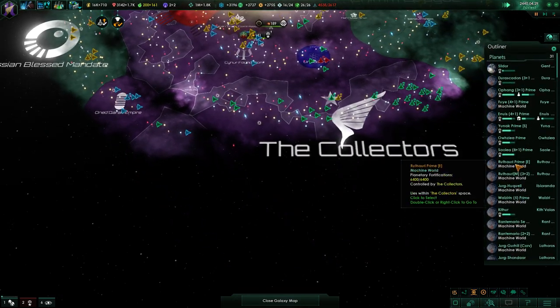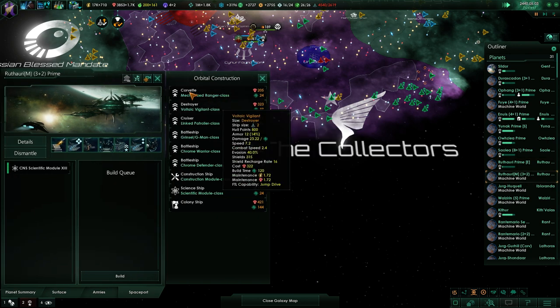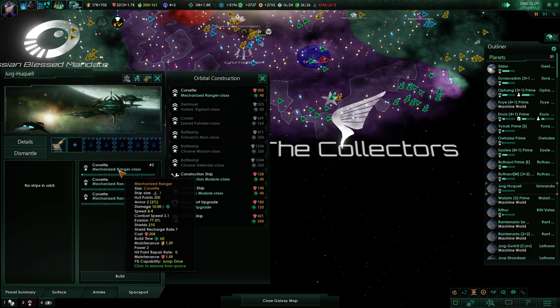We have another 3,000 minerals so let's go ahead. We're definitely going to dip into the negative once we pull that fleet out - wait, not that one.